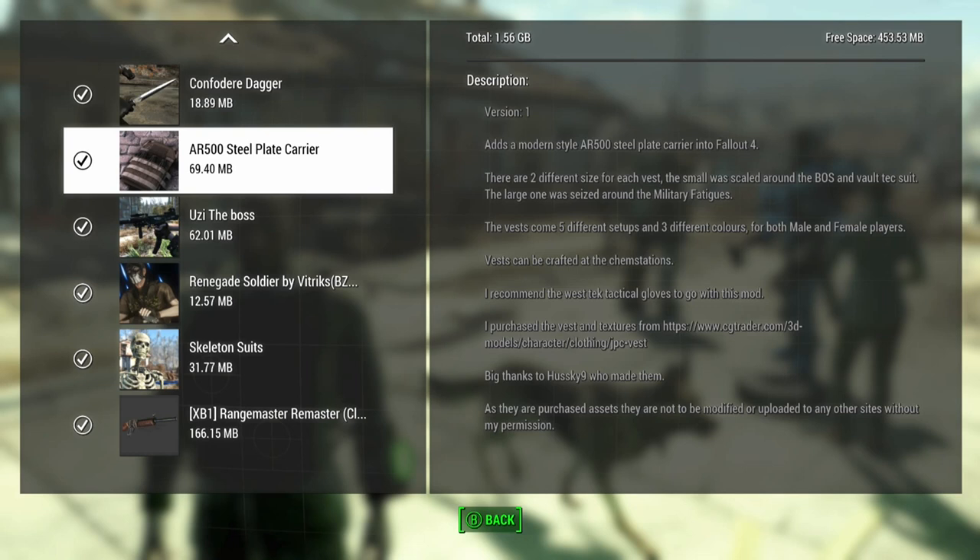They come in five different setups and three different colors for both male and female characters. They can be crafted at the camp stations, and they recommend the West Tech Tactical gloves. I do remember the mods and I think that would sound pretty cool.